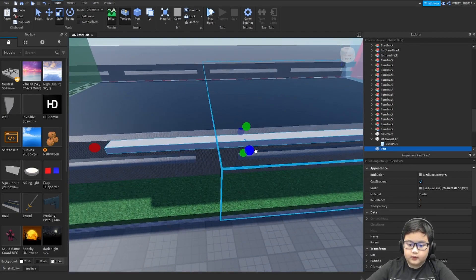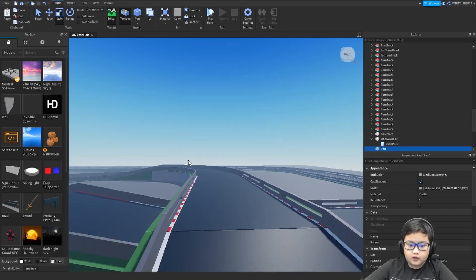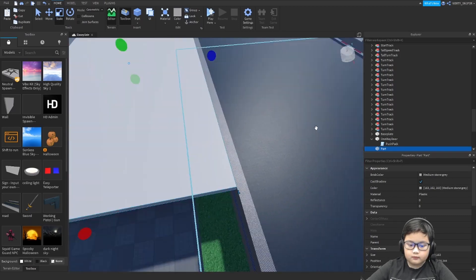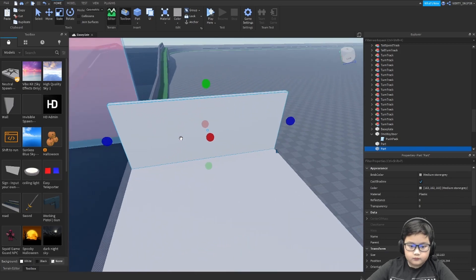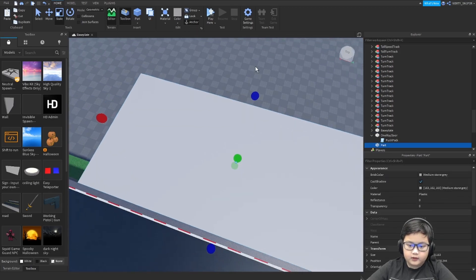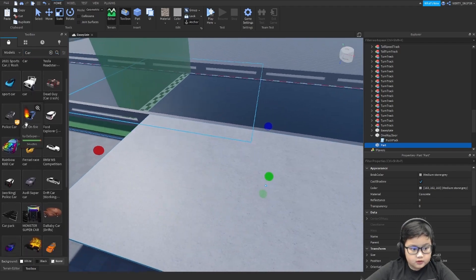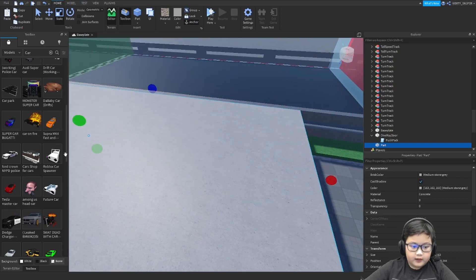This will be the area where the cars would be. If you want to start, you can just place your car over here, then drive around and get a record. Copy and paste and block this wall. After anchoring it, you can change the material — I'll change it to concrete — then get a car by searching for 'car'.